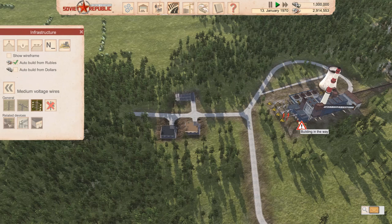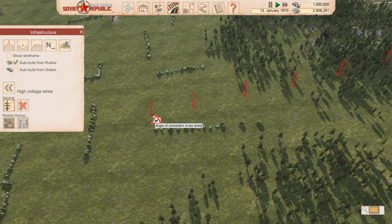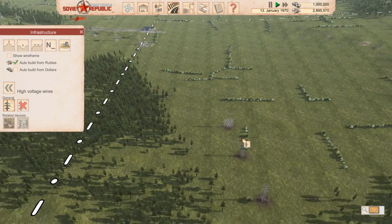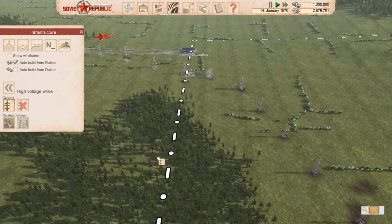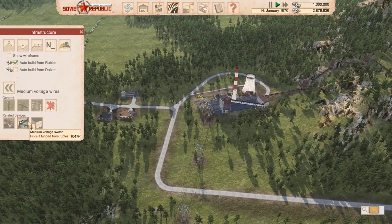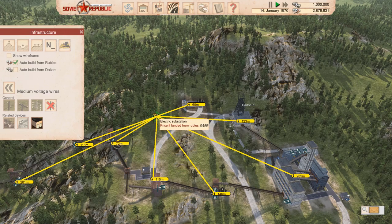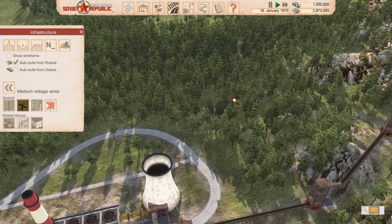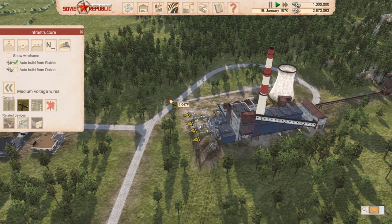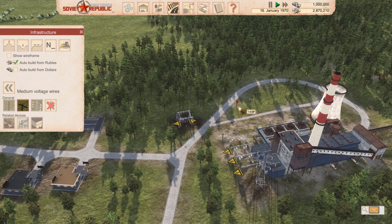Now we'll just put some high voltage lines from the power station to the border so we can export the electricity later to make some money — some rubles. Then we'll put a substation up here just to supply all our industry with electricity. It will require electricity to start the cycle. You can't put power lines down at 90 degrees for some reason — I have no idea why. So you have to use this other switch, which basically splits the power out to two directions. That's quite good for right angles.